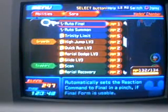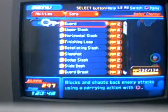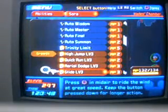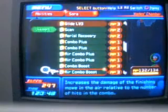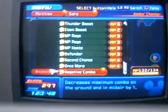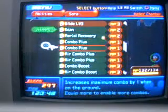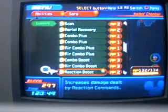AP: you're going to want enough AP so that you can equip all of the abilities you want to use. You'll also want all of your growth abilities at level three, and a good deal of support abilities — as many combo pluses and boosts as you can get.